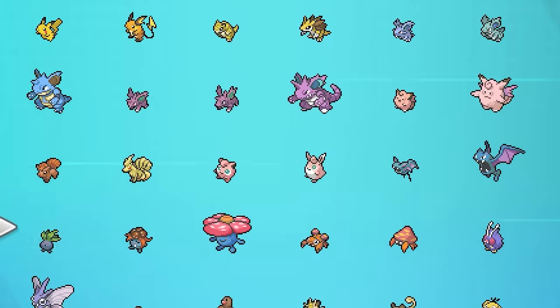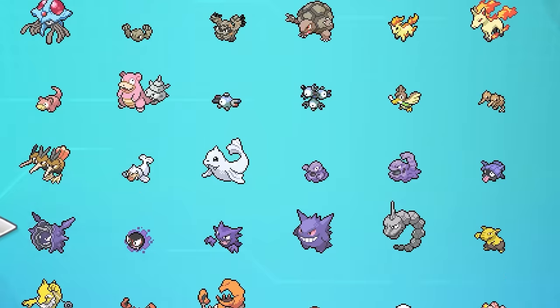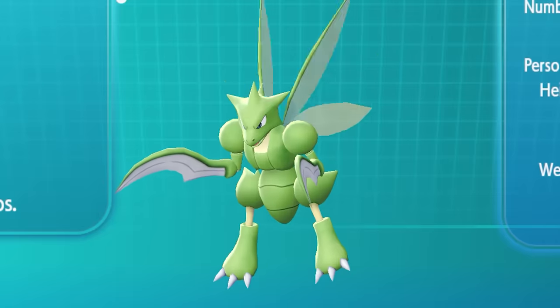But last night, the biggest mod of them all finally came out. The creator, JLBW96, released a Sword and Shield mod publicly that adds back all of the Kanto Pokemon that were cut from Sword and Shield. That means cool cut Pokemon like Dragonite, Scyther, and Alakazam are back in with this mod. Let's check it out.